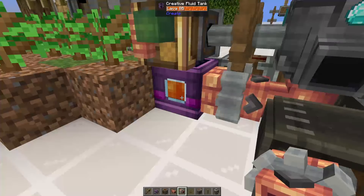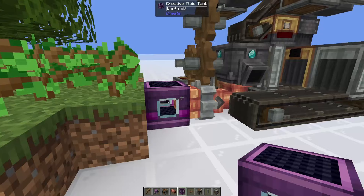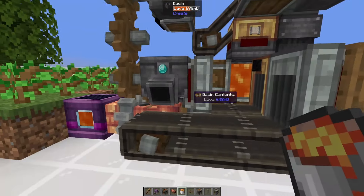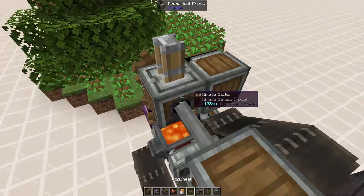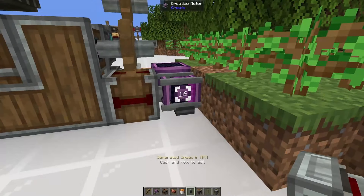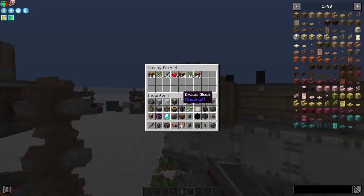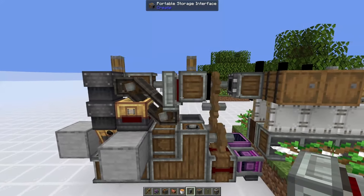This first basin will dump stuff onto the belt, which we want, and so will the second one, which we don't want — so we need to set that basin to diamonds only so it doesn't accidentally craft anything else. On the far side we're going to place a barrel next to this basin so it doesn't spew out stuff onto the belt, then place an andesite funnel going into it — this is where your diamonds are being stored. Now we need to get in the lava so we can actually craft the diamonds.